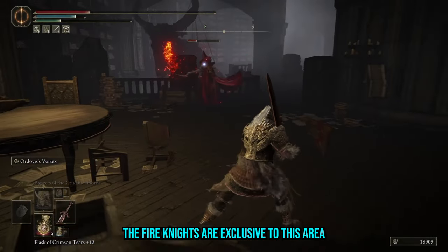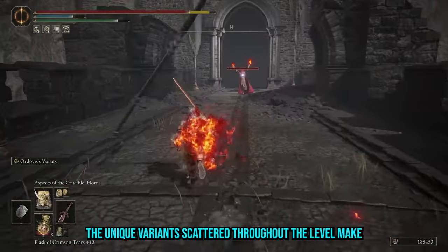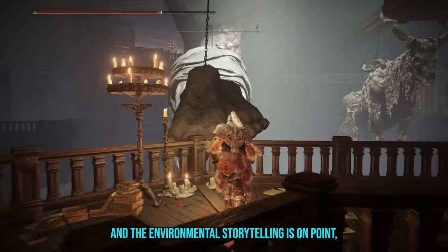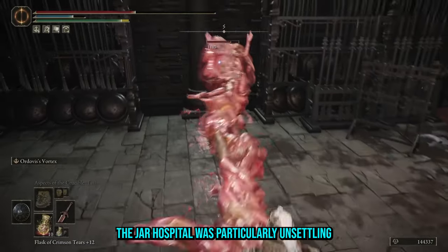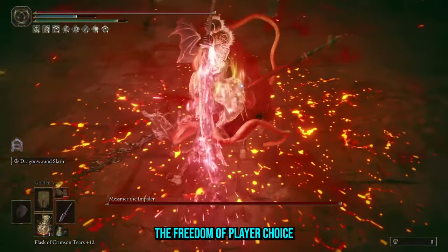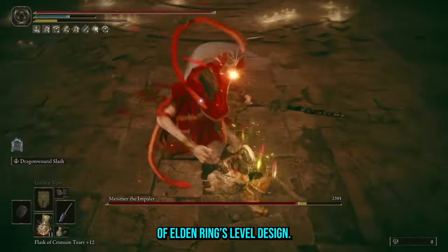The Fire Knights are exclusive to this area and make for tough-as-nails enemies to battle. I felt a sense of adrenaline every time I had to deal with one — they do not mess about. The unique variants scattered throughout the level make the dungeon feel alive, giving you lore on Messmer's followers as part of the world rather than just fodder. The environmental storytelling is on point: the jar hospital was particularly unsettling, but becomes sombre when you realise Messmer was trying to help the shamans trapped inside. Shadowkeep blends the freedom of player choice present in the open world of Elden Ring with the interconnected world of Dark Souls, making it the pinnacle of Elden Ring's level design.